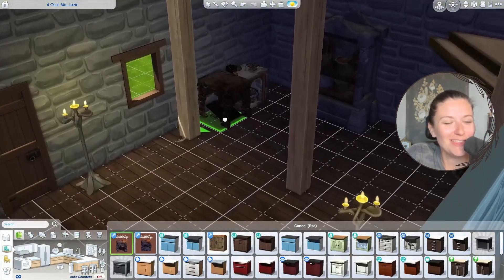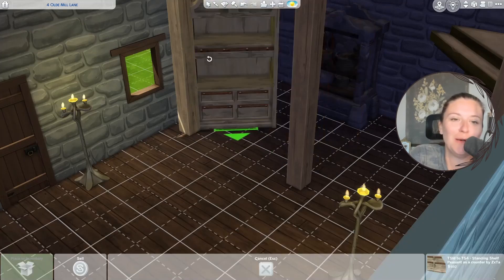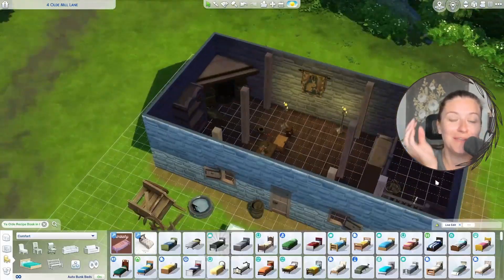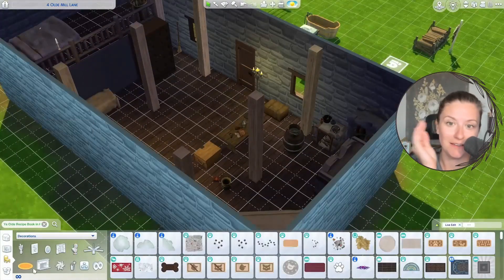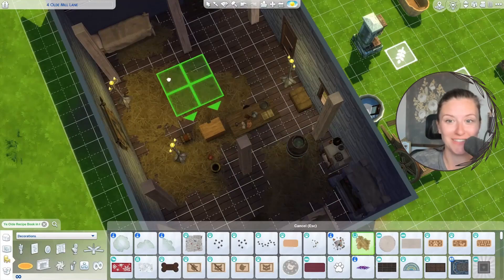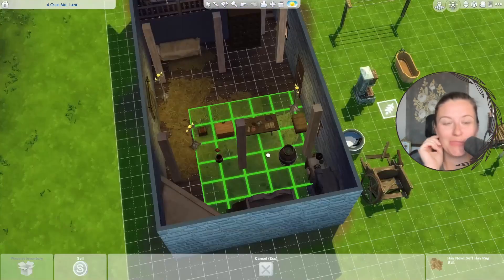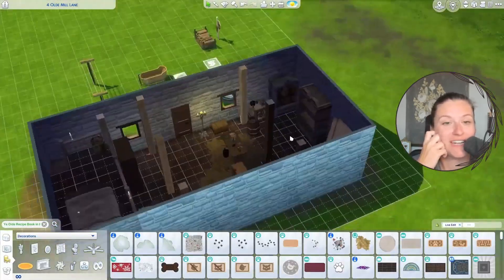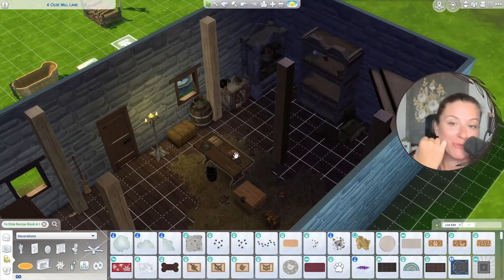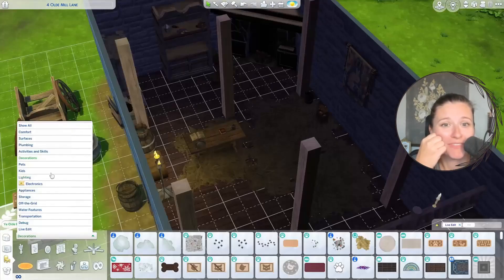I keep trying to use these counters but I'm not feeling the texture, so I swapped it out for this hutch countertop which has an open shelf so I can add stuff up above. The rugs are from the Horse Ranch pack — I love them because I don't need any CC. They work really well in medieval builds because people would have used hay or reeds to insulate the floor and keep warm.